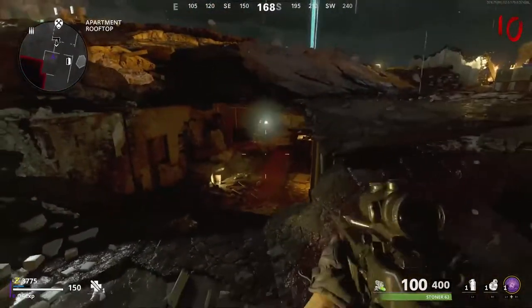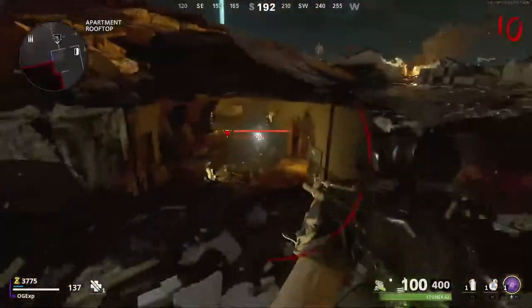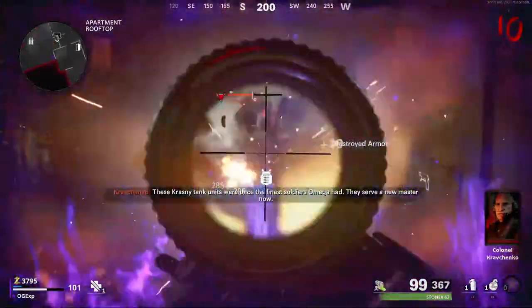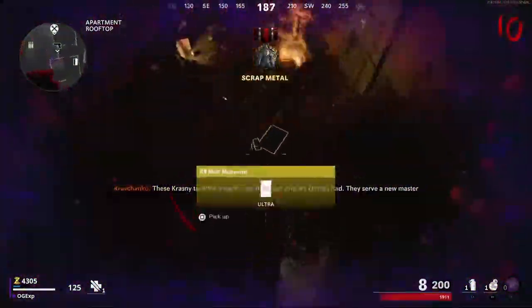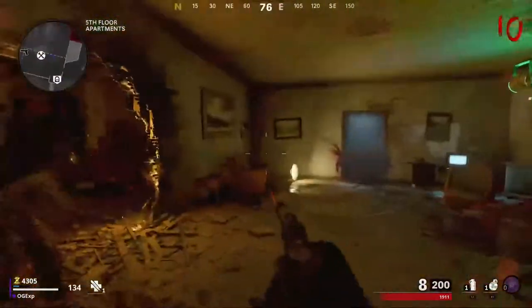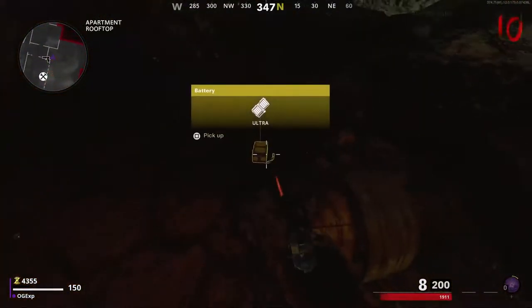The second piece you need — you actually need to get to round 10. Once you get to round 10, one of these panzer soldiers will come into the map. You need to kill this guy. Use the specialist, use the upgraded guns, do whatever you can to kill that thing as soon as you can. Once you've killed it, it's going to drop some intel and also a piece. Make sure you pick up that piece.